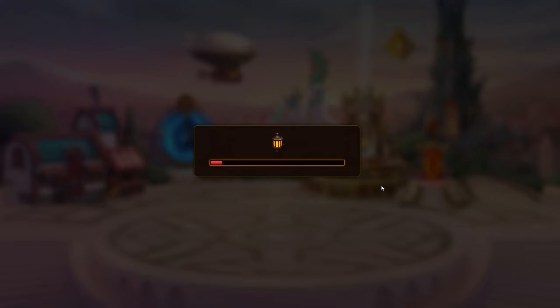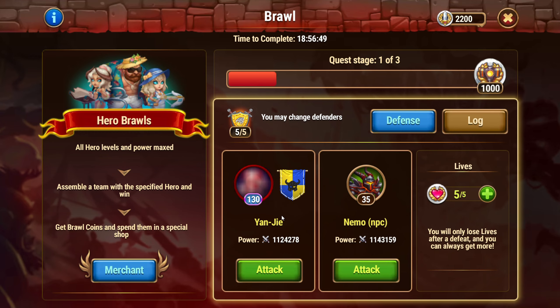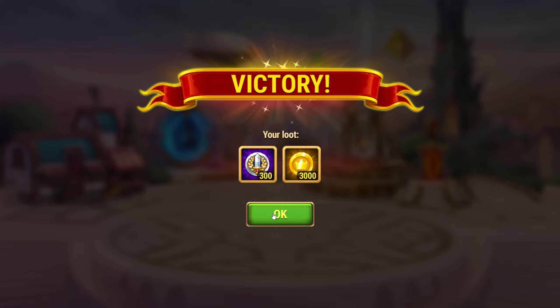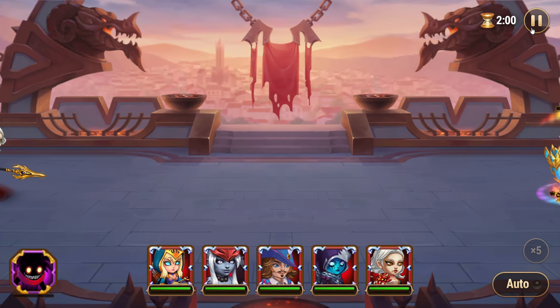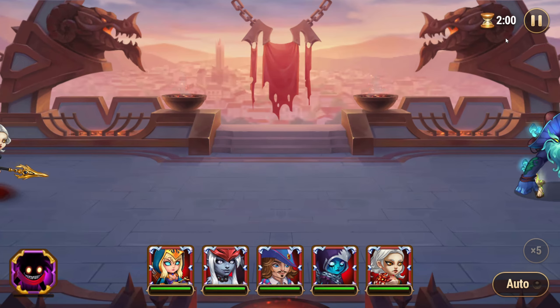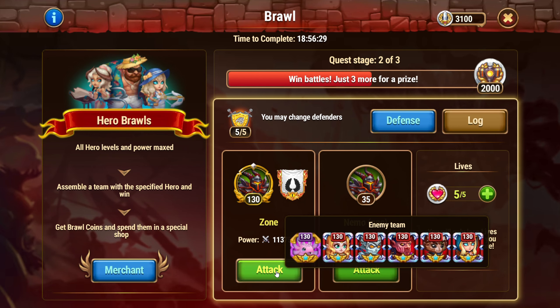If you don't watch this video fully and just stick with the first team, you might make the mistake of facing Dante without proper adjustments. To handle Dante teams, simply swap out Kira and Ching Mao for Aurora and Tristan. This switch will give you a much better chance of success in those matchups. Use this team whenever you encounter Dante in the enemy team.